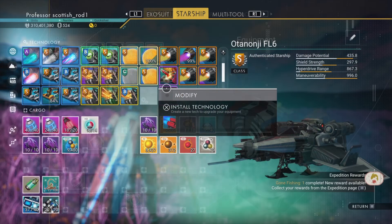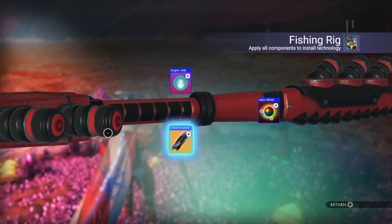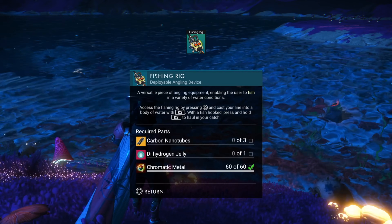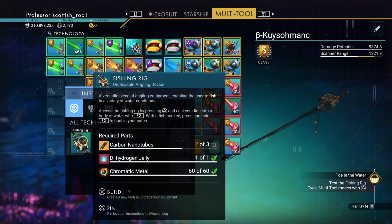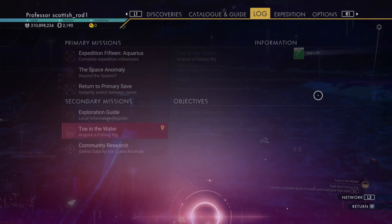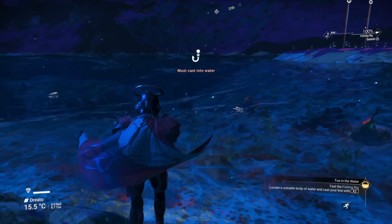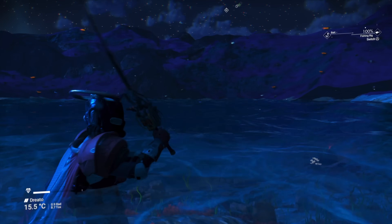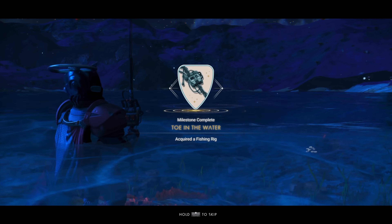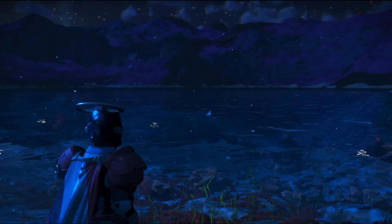Head to the rendezvous point to get Gone Fishing 1. At this point you can actually install the tech, but I wouldn't do that — because when I installed it before claiming the milestone, it went a bit weird. So claim the Gone Fishing milestone first, and then build your fishing rod. With the water right next to the rendezvous point, do a bit of fishing and you'll get the Inky Depths milestone, which is one of the later milestones. You'll also get the Toe in the Water milestone. Remember to claim those milestones as you go along.